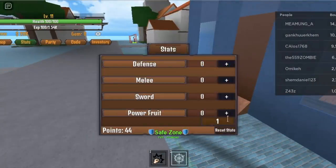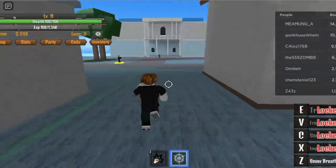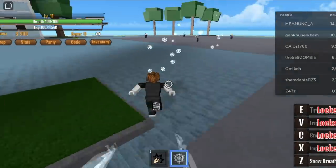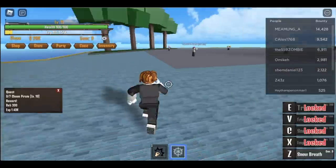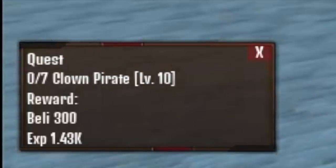Put all your stats in the power fruit. Again, put all your stats in the power fruit in the early stages of this game. So when you reach level 11, you can now start with the clown parrots. At level 10, you can do that.